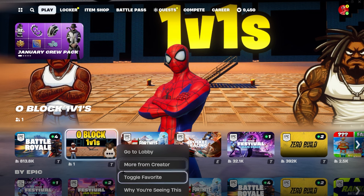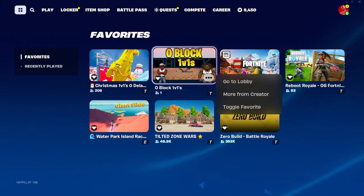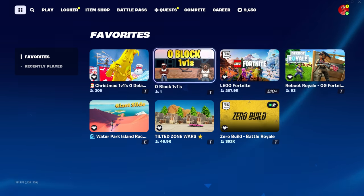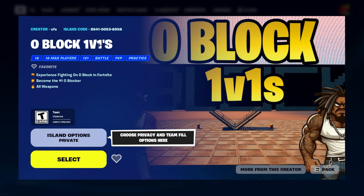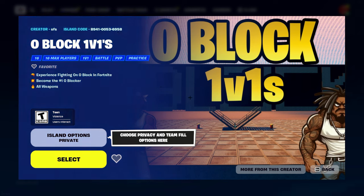So you're actually going to want to load into this map right here. Go to the map codes and click on this. The code is 8941-0053-6958 and it's called OBlock 1v1s — so that's the code right there.